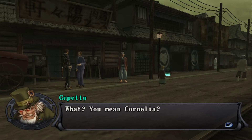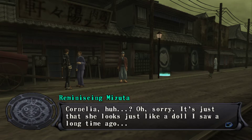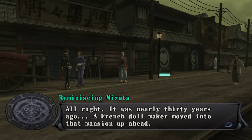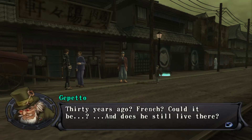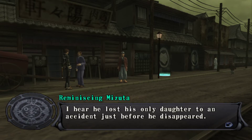Today we are going to do a side quest for Geppetto. It looks like a doll he saw a long time ago. Well, Geppetto is French, and as you might expect in a video game, there's some kind of connection — we must have known him from before. So let's figure it out — he lost his daughter to an accident just before he disappeared.